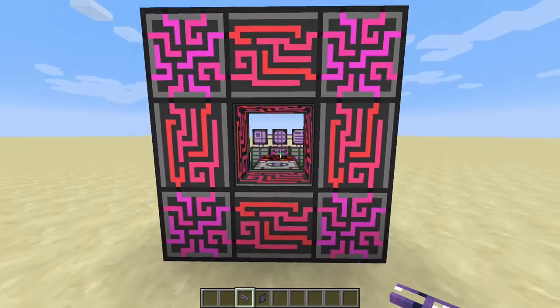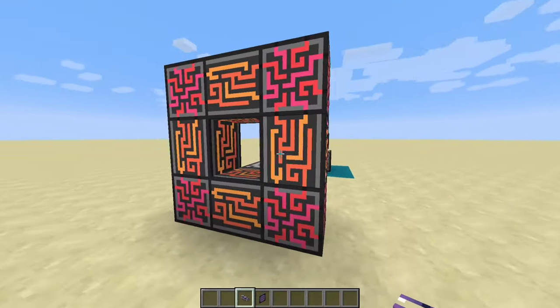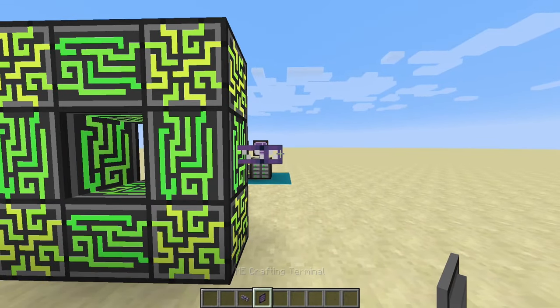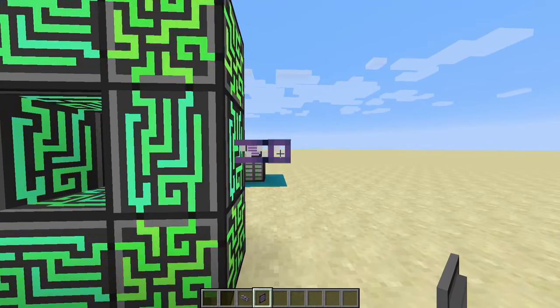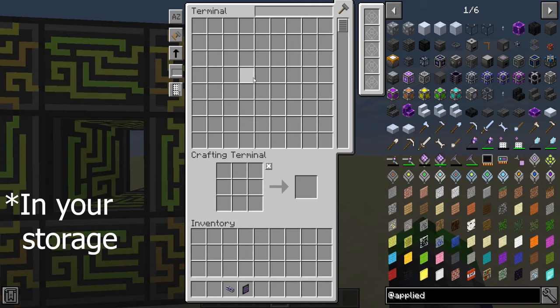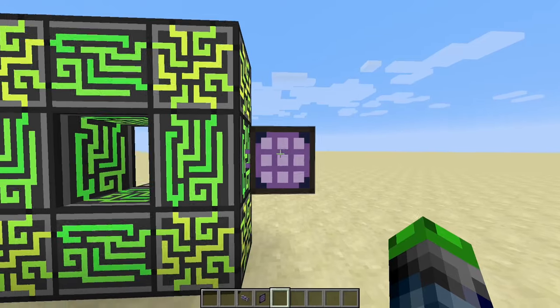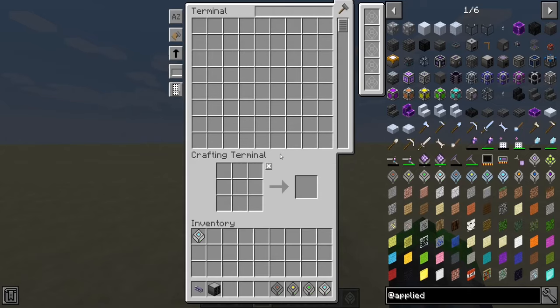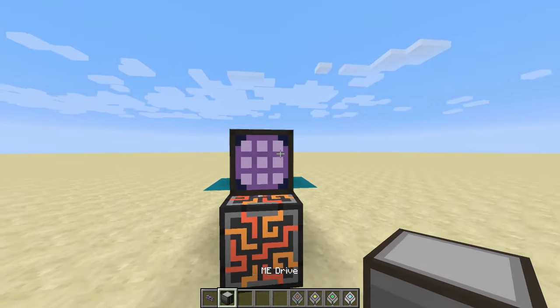Now that we've got the brain of our system set up, you're going to want to make some cables and branch out. You're also going to want to make a terminal — it can be a crafting terminal or any kind of terminal. This will allow you to access everything on your network and also allow you to craft, which is why it's very good to have one. Having a network up is fine, but we can't actually put any items in without ME drives.